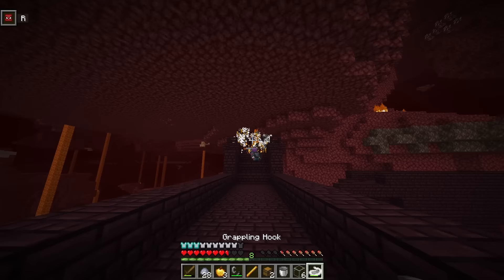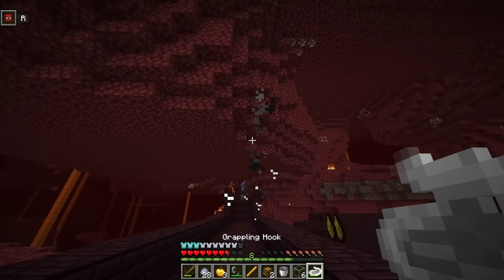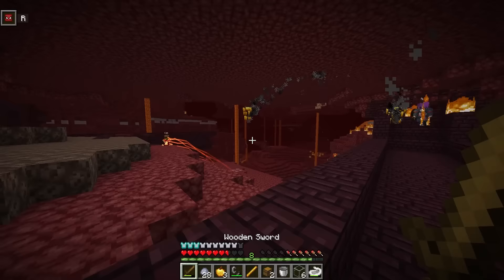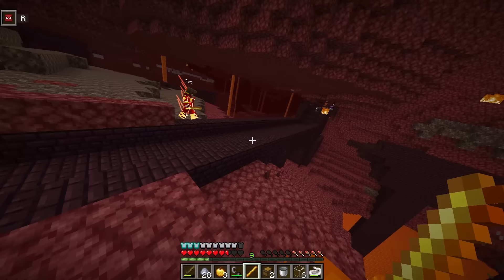We got more blazes! One dropped another — now we've got two blaze rods! We need six total. We just got three more! This isn't gonna take that long. I can bring blazes closer with my webs when they fly away. Why is using the shield so difficult? My webs keep throwing blazes super far away — I'll bring them back.